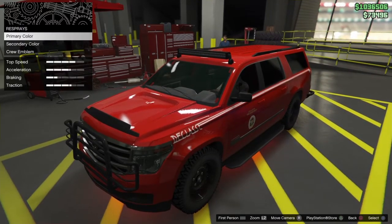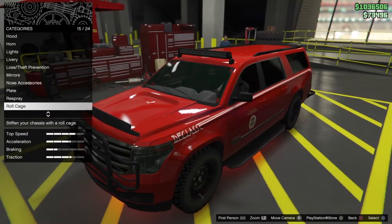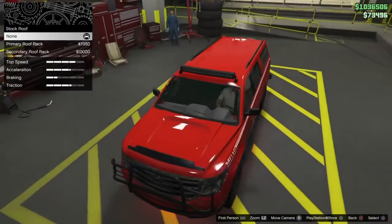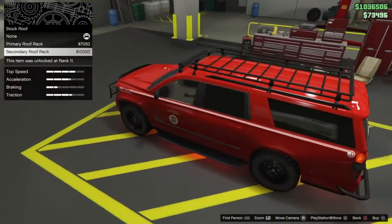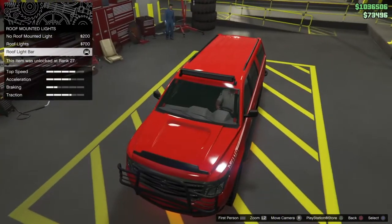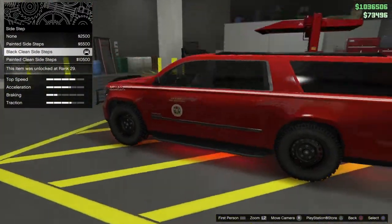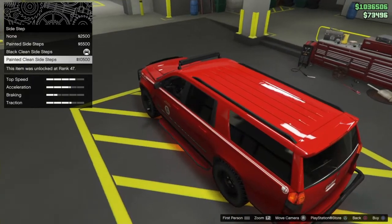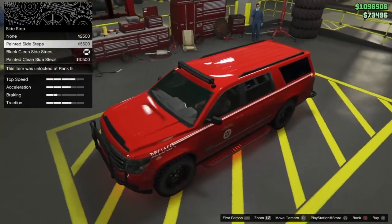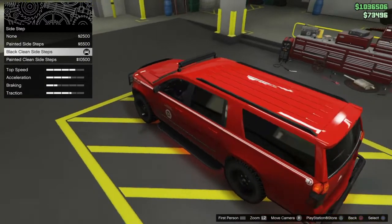Obviously you put your crew emblem on. I did add a roll cage just for fun. For the roof, you could do a roof rack if you want — I just kept it plain, didn't see a reason for it. The roof-mounted light I went with the light bar. Side steps, I went with the black clean ones — don't need anything fancy, don't need it painted.